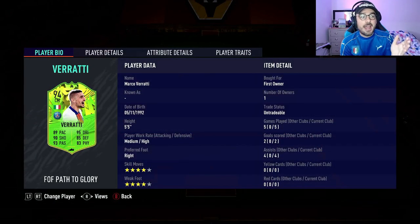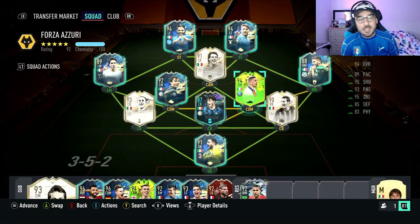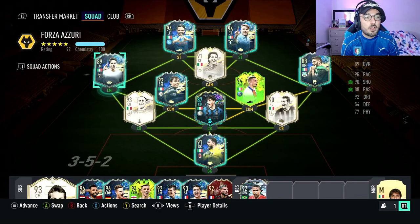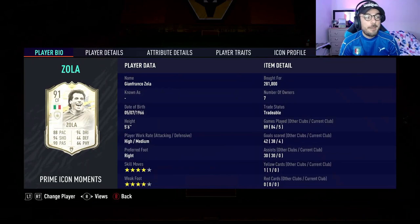Just before we started recording, we actually managed to pack the Verratti from the promo. I had bought him and then managed to pack him — big dub, managed to sell him back. Gianfranco Zola was the reason I fell in love with football. Being a Chelsea fan and an Italy fan, I loved watching this guy growing up, so we had to include him in the squad. He's got four goals so far.